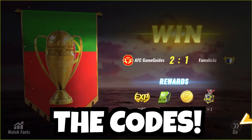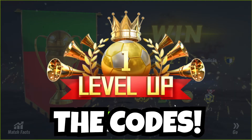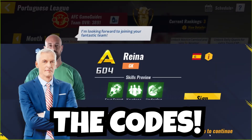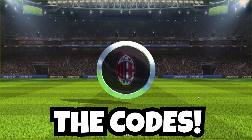The next code is going to be D-I-E-M-A-N-N-S-C-H-A-F-T, and that will give you some free rewards. The next code is going to be ComeOnCity — that's C-O-M-E-O-N-C-I-T-Y — and that will also give you some more free rewards.